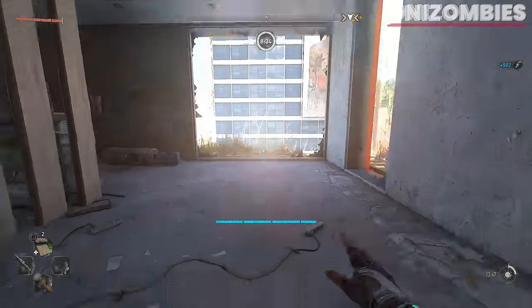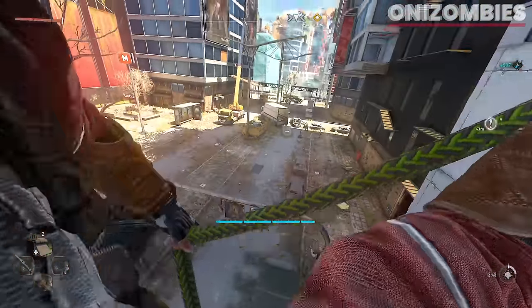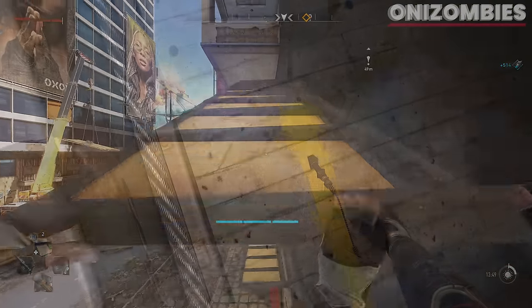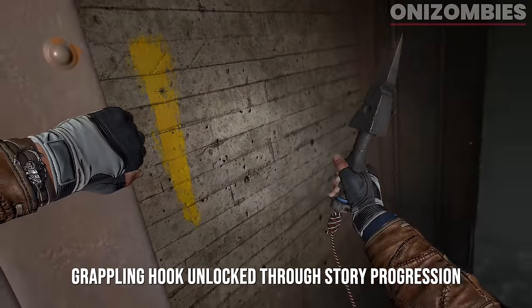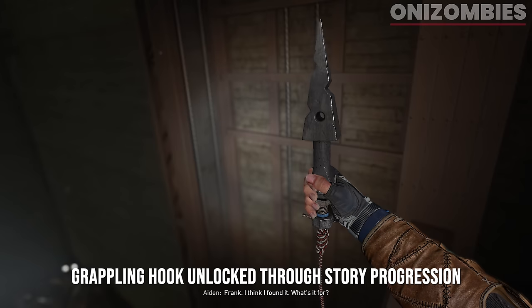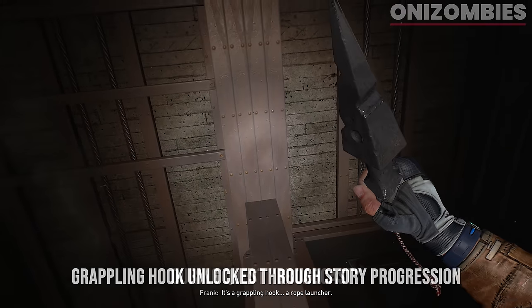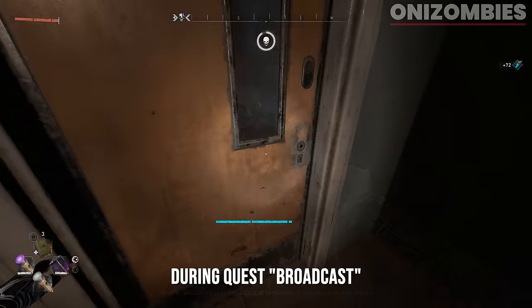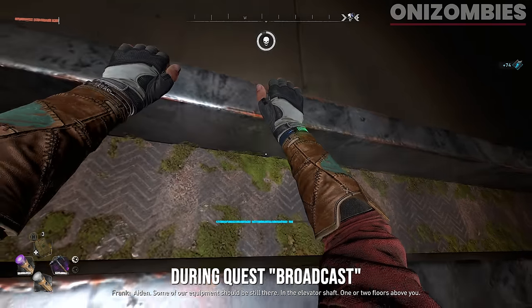In the original Dying Light it was unlockable as a skill — that is completely gone in DL2. You need to progress into the story to get it. I say 8 to 15 hours because it all depends on how quickly you progress through the main story. If you take your time like I did, it took me roughly 15 hours. If you're like my friend who speed ran through it, it took him about 8. Just keep playing — you'll unlock it during a story mission called Broadcast.